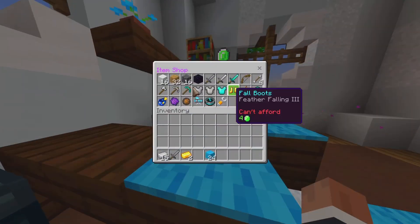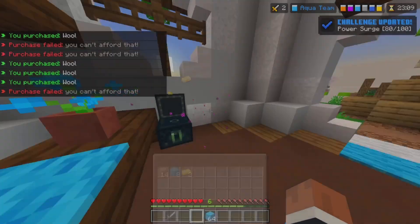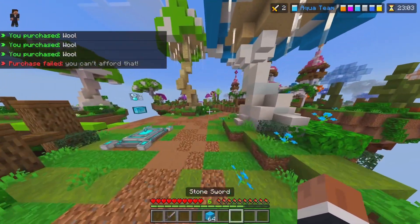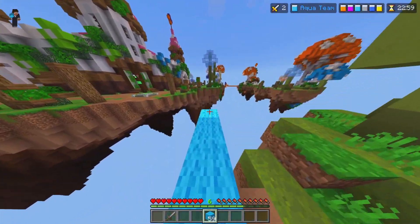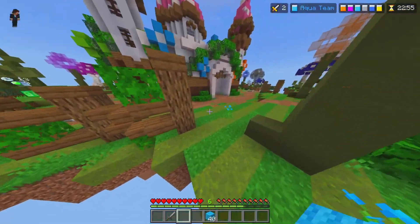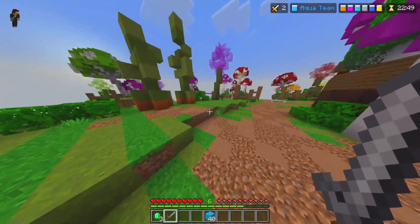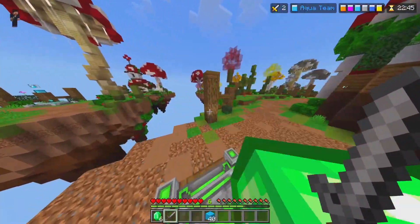I now have a simple bed defense made out of wood and wool, and I'm getting some blocks so I can go to the emerald gen. With these emeralds I can upgrade my gen rail so I can start having diamonds at my base. With those diamonds and emeralds I'll be able to get myself diamond armor, which is really good.